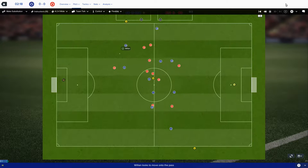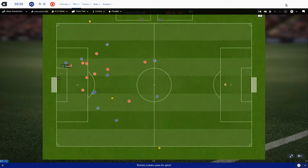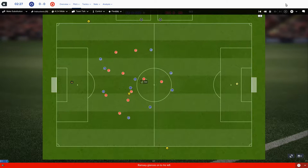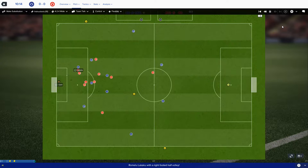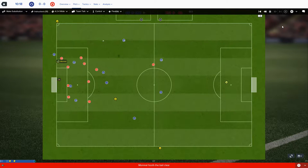Early highlight - Willian feeds Lukaku, who takes it too wide and hits it right off the upright. A huge chance goes begging there. Another chance - Murata to Lukaku, but another great save from the keeper.